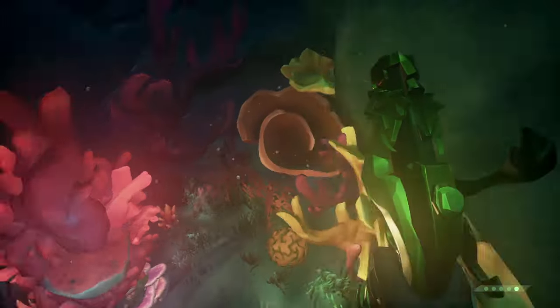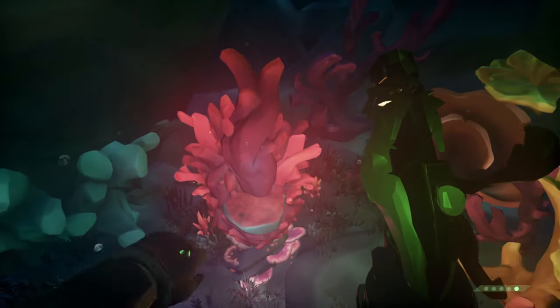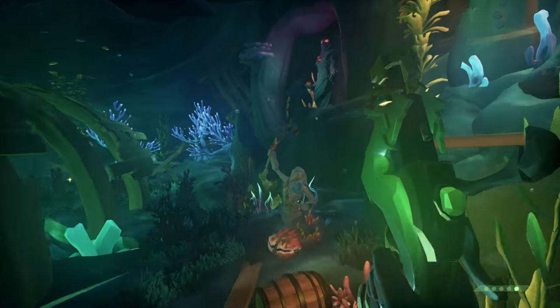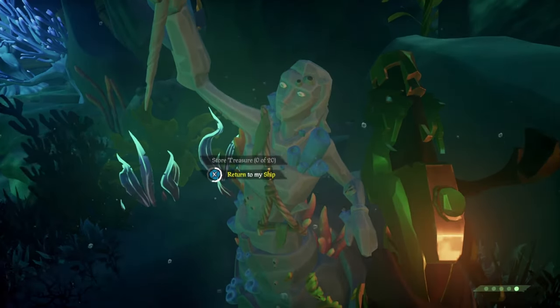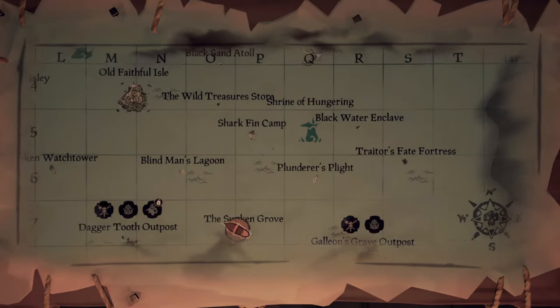For journal number five, keep swimming down to the bottom and head to a pit in the corner where there is some coral sticking out - the brightest of all the coral. Journal number five is directly underneath it. That concludes the Shrine of Flooded Embrace. The breath of the sea is on the opposite side of the last journal. Use the mermaid to return to your ship.